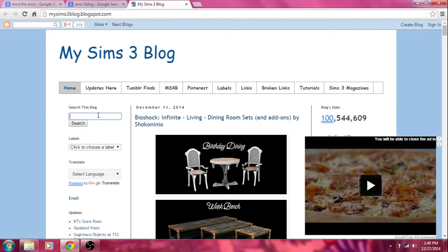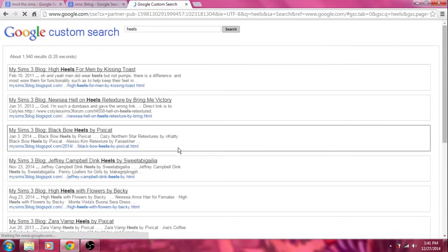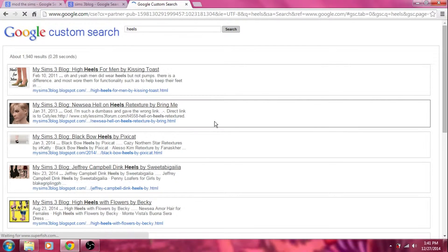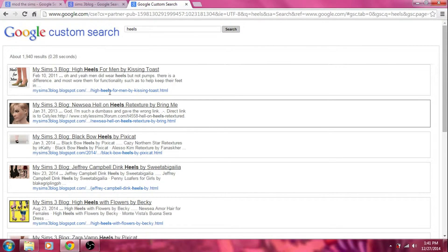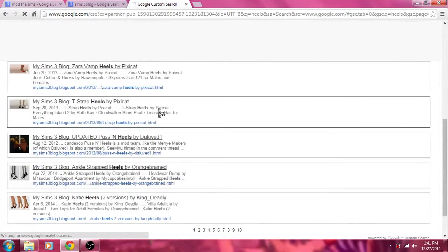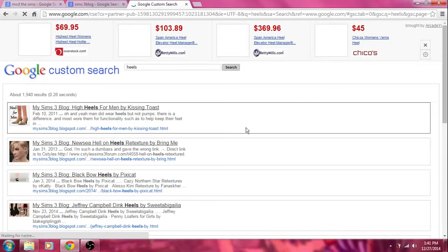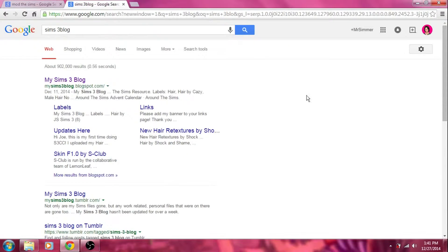Let me show you — let me just put in, I don't know, 'heels.' That's how you can tell I'm gay: the first thing I put in the search bar is heels. So you get something like that, which is actually pretty cute. Oh, heels for a man — perfect for me.